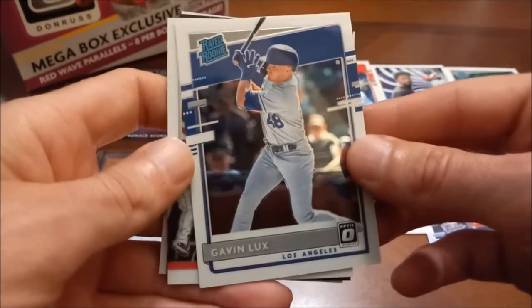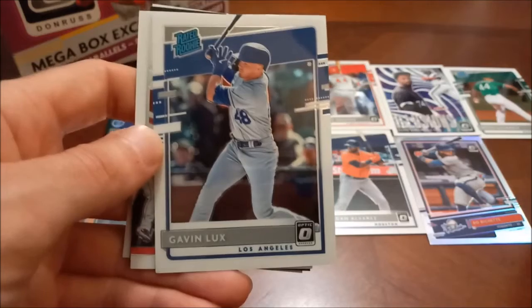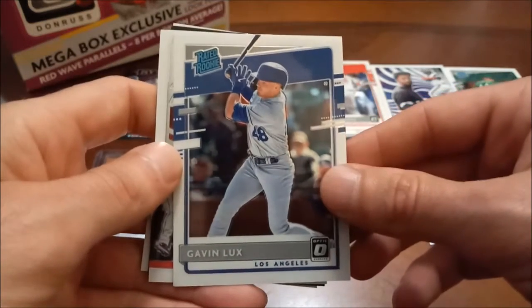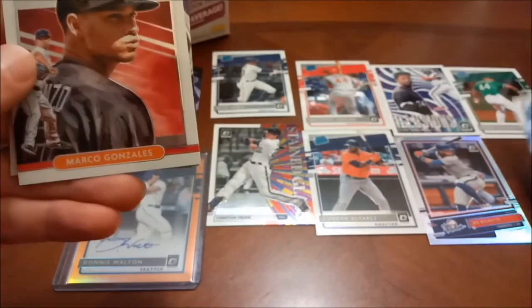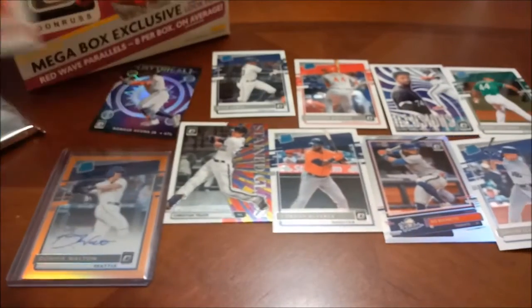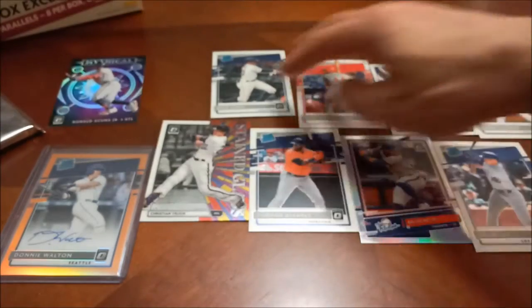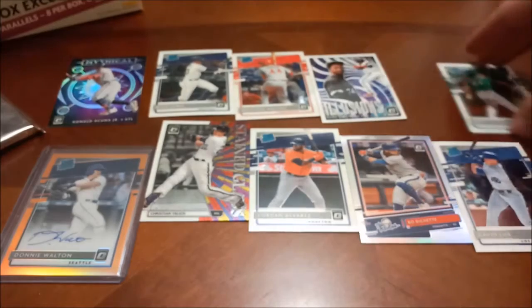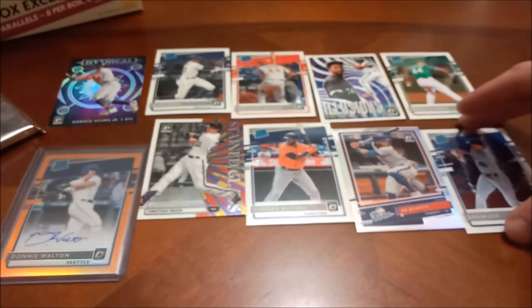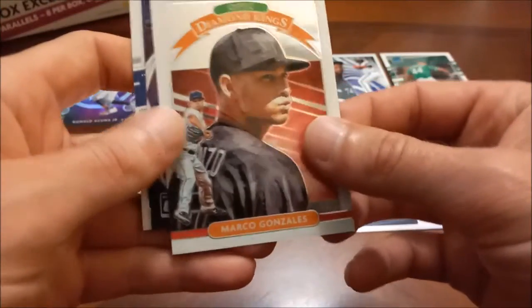Another of the top rookies — the Gavin Lux rated rookie card, love that one. So we've got Aquino, Kyle Lewis, and Yordan, and now we're adding Gavin Lux into the fold. Let's slide things over here — I know it's blurry for the moment but we will focus in at the end of this box.